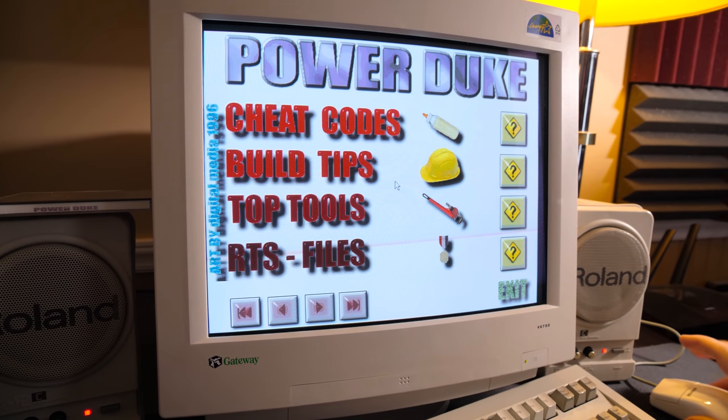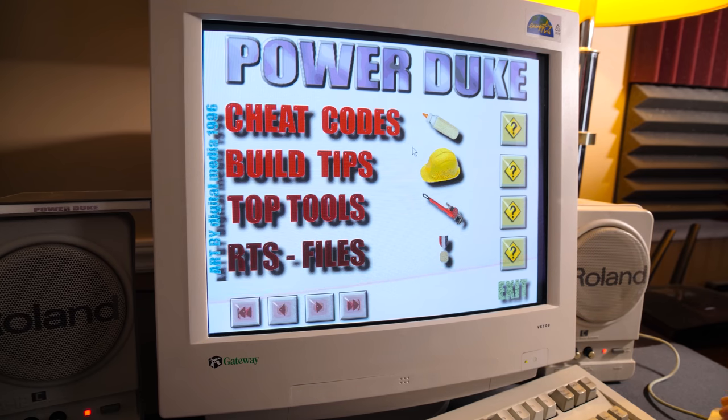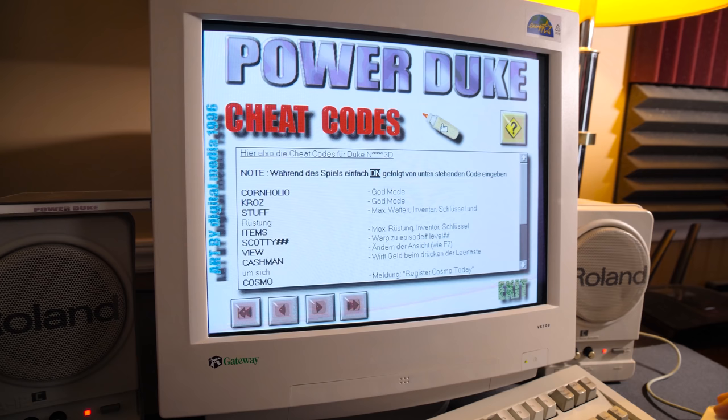Oh my, that's a lot nicer looking than I was thinking it might be. I don't know what I expected, but look at that - they even went with the shadows in there. It's pretty slick. Very PaintShop Pro. I like how the cheat codes section has a baby bottle. It's got the censorship thingy here too - I don't know what's with that.